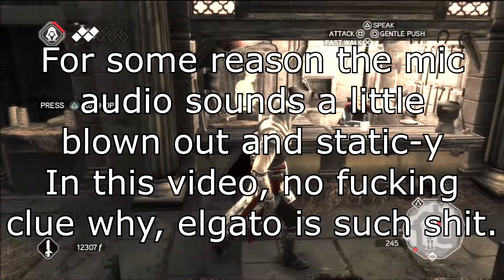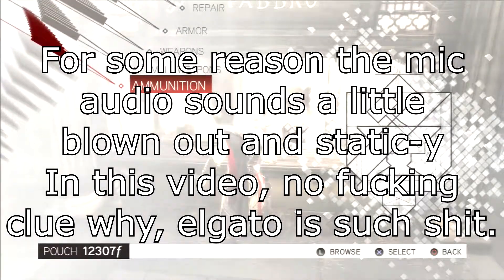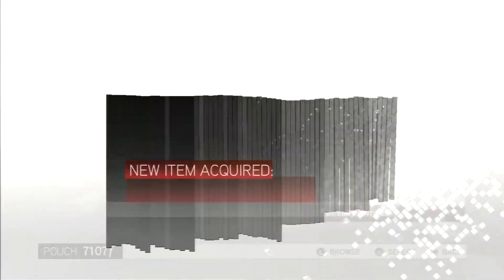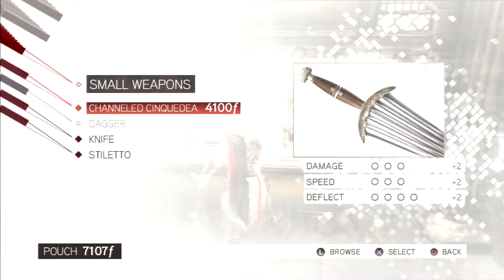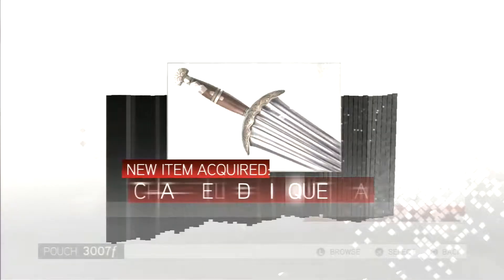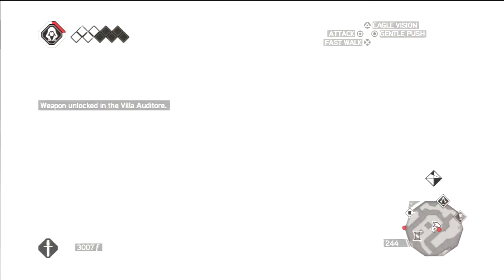I thought I'd pick up some stuff while I was here. The Captain's sword is the best right now. And of course the Sinkele is the best — there's not a whole lot of small weapons and that's one of the best ones.